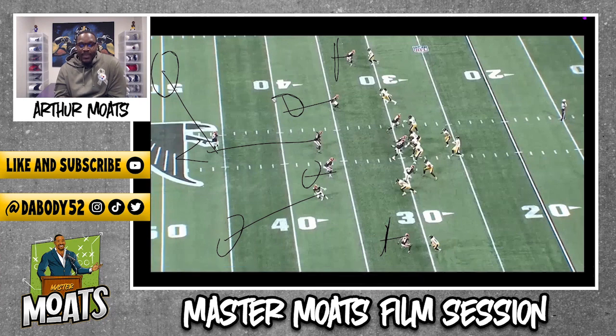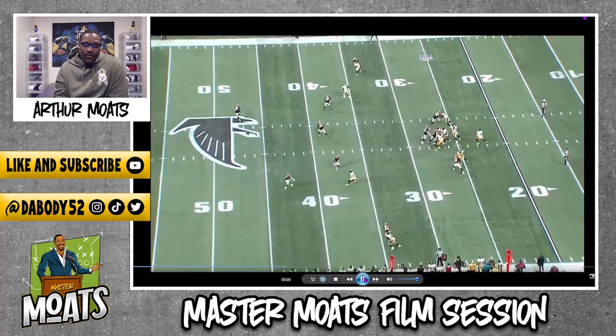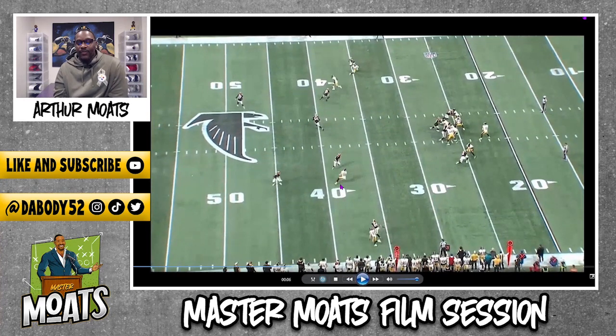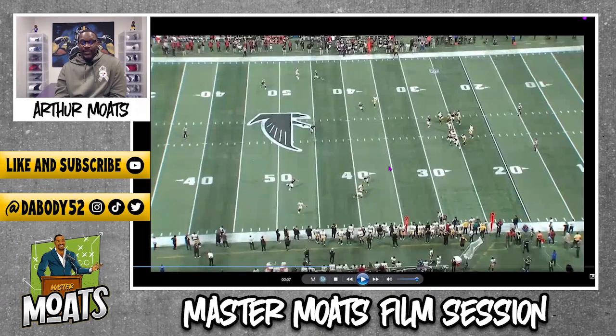For Pat, this is very similar to what he was facing in the previous clip. He starts on a vertical route but reads the coverage and transitions into a stop route, reading the leverage. He sees the inside defender working toward him and knows he needs to work away. He also understands that because it's a zone concept, there could be a defender on the outside. So he starts to subtly work away from the inside leverage while being aware of the space outside.